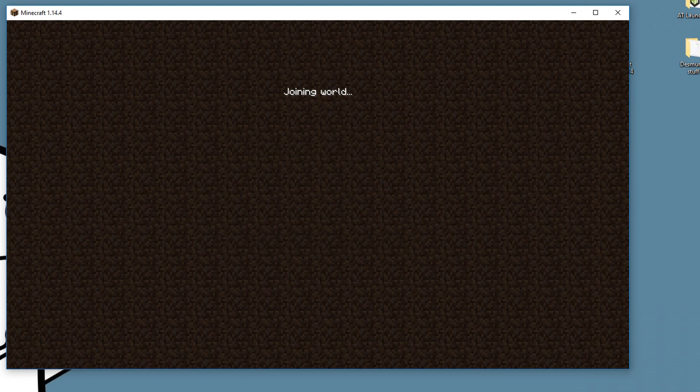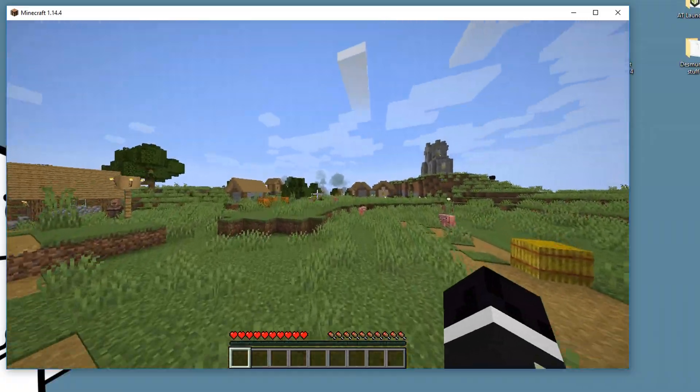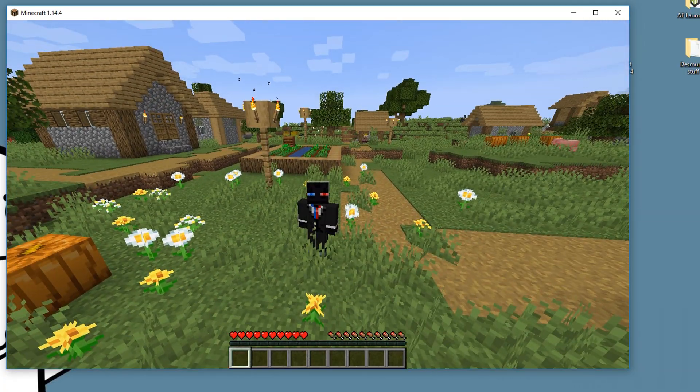The first time takes a tad bit longer because the world is being created for the first time. Once you connect, you're in — this is actually a really good seed, spawning straight into a village. This is the easiest way to make a server to play with your friends. Note: this method isn't suitable for public servers due to scale and IP safety. Only use it with people you trust for a personal server.